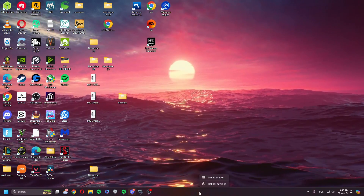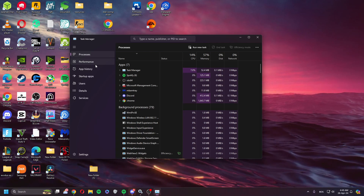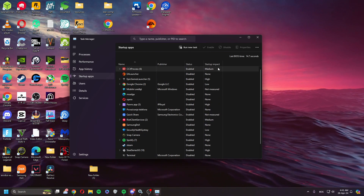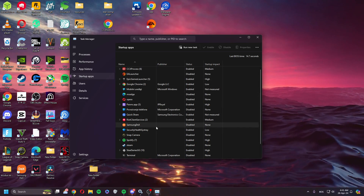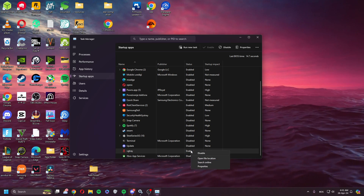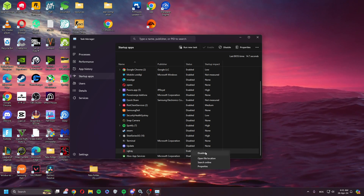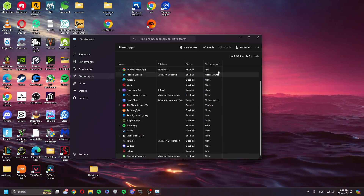Once you've done that, check your Task Manager. Go to the Startup tab and check if Vanguard is enabled. If it's disabled, click Enable. Then restart your PC and it should work.